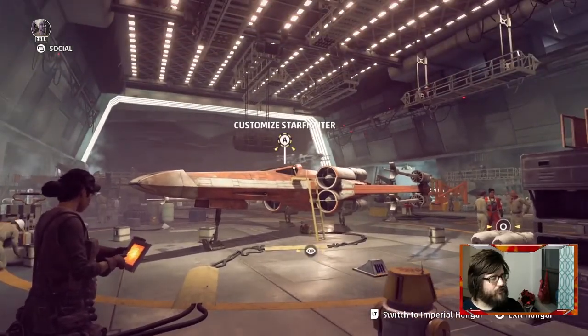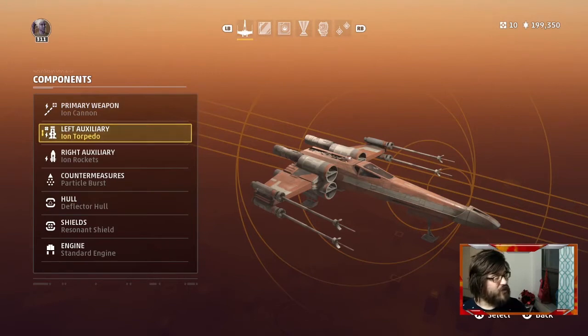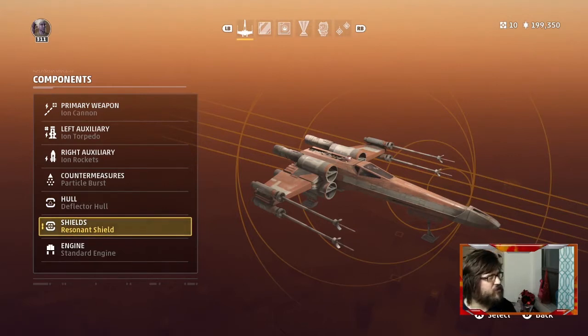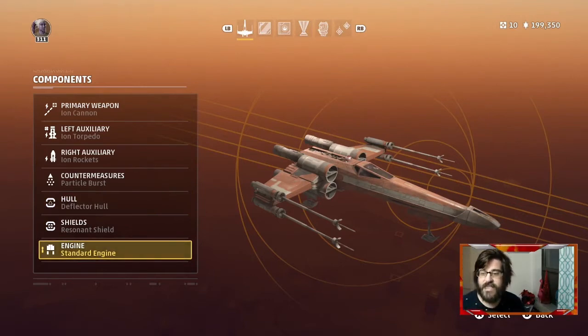Now let's switch to the Republic hangar to show you the other version — it's the exact same setup. The only real difference is that you have shields on the Republic side, which may change your engine decision. I'm going standard on both. You can shunt power to the engines, which gives you a quicker escape on Empire. I'm not using a boost extension kit for this ion run, so it does limit you. I'll sometimes add that on my Republic ships to give myself the escape ability I have with Empire. The only other difference is I'm using the resonant shield to keep lasers fully charged, with the deflector hull instead of Reflect Hull — same concept.